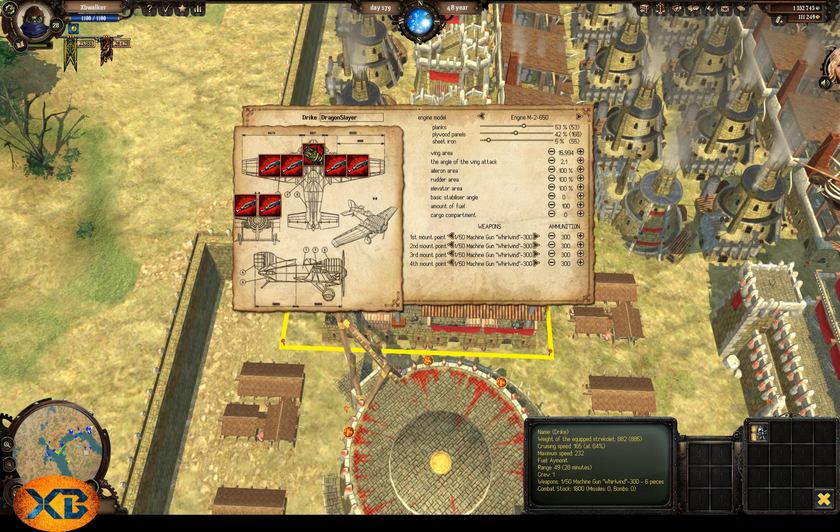Everything's maxed on the angle and looks good. One other thing I didn't mention: aileron, rudder, and elevator - this is the area that these surfaces cover. If you increase your rudder area, your rudder is bigger. You won't see it visually but technically it should make you more maneuverable. I've found that it makes you too maneuverable and your ship just goes all over the place, so I tend to leave these alone - but you're welcome to play around with them.